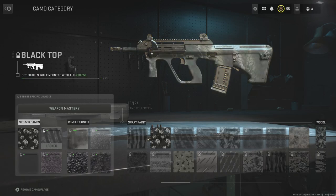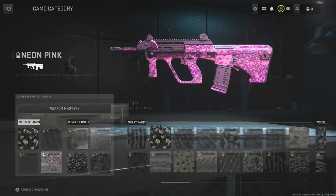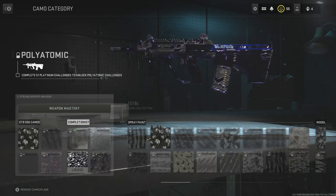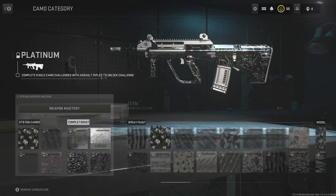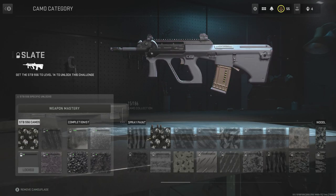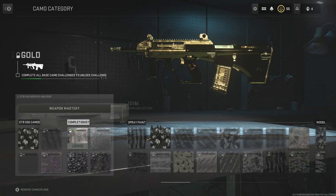Once you complete all four of those challenges you will get the gold camo for that gun. Beyond gold, once you get eight gold camo challenges with assault rifles you will get the platinum version. Then once you get 51 platinums you will get the polyatomic, and once you get all 51 guns to polyatomic you get the Orion camo skin.